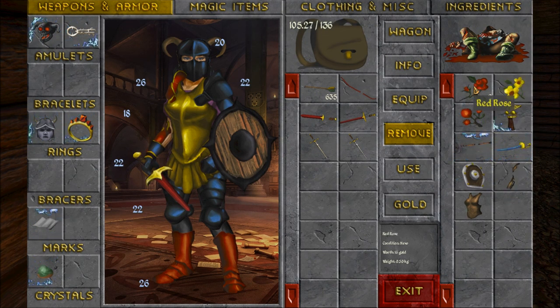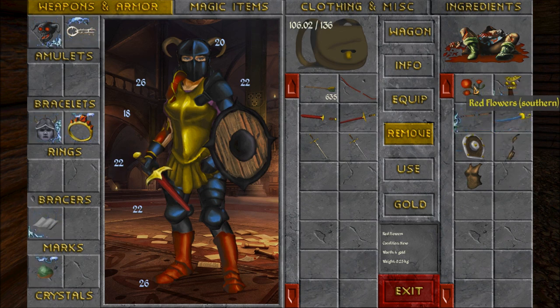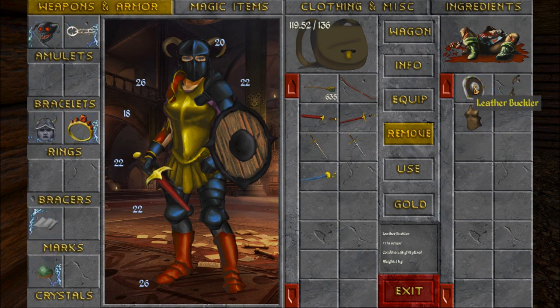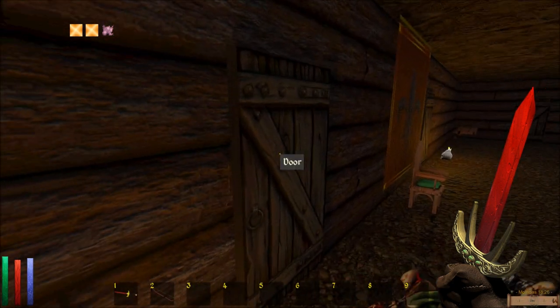I can strike quicker now. Ooh, magical stuff. Saint's Hare, Red Rose, Yellow Flower Southern, Red Flower Southern, some kind of magical Eodoric, a magical Warhammer, and a Mythril Saber. There's a lot of good stuff there.